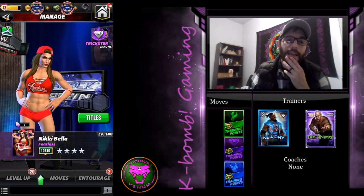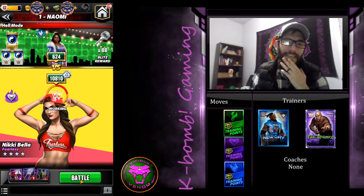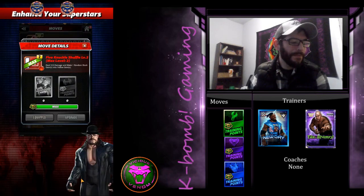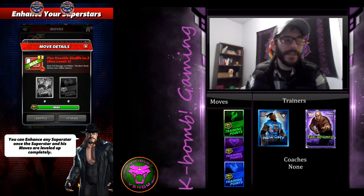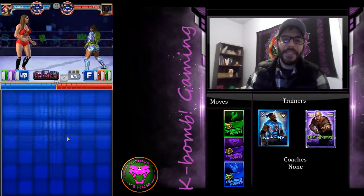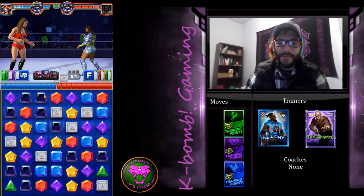On turn one I'm going to want to try to find a purple match, so that turn two I can hit all three of my moves and get right down to business. I love this character, man. I'm heavily debating taking her to four-star gold — she is a problem.